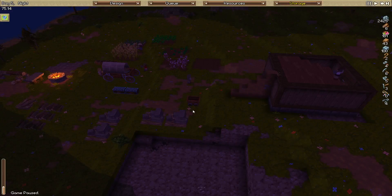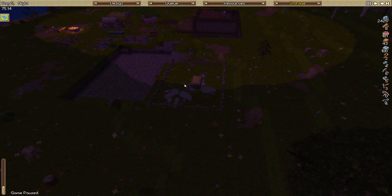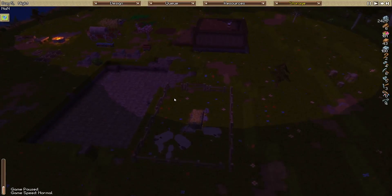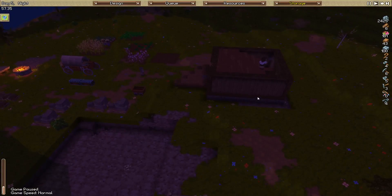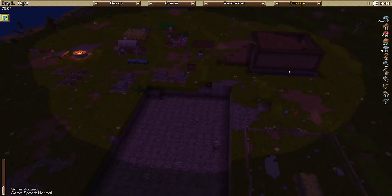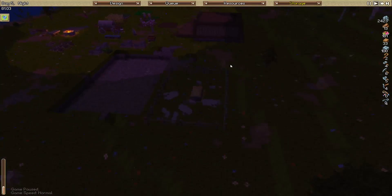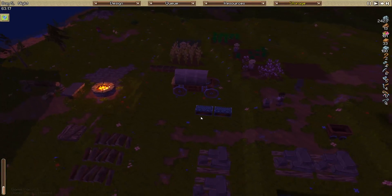Hey everyone, welcome back to a new episode of Timber and Stone Let's Play. Episode 5 today. Last time we got most of our buildings up, but we lost a bunch of livestock to a goblin, which is a bit frustrating. We may look at building a temporary wall early in this episode. We're doing okay with materials, but we may need to look at getting our food production up to get more settlers into the settlement. No major problems though.